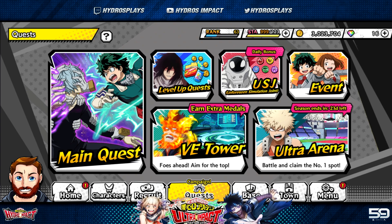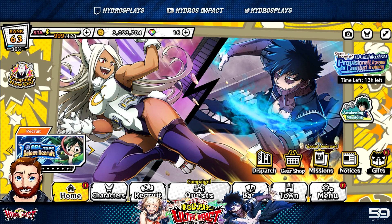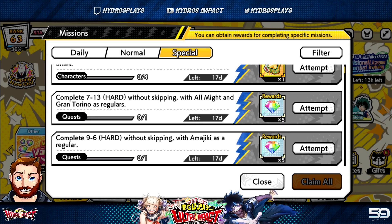You can find all this schedule information in the Discord linked below. Make sure you're completing your special missions and doing your VE Tower times two drops right now — it's the best time to be farming it. This is especially important because there's a mission that requires you to complete seven 3-Hard stages without skipping, using All Might and Grand Torino as regulars. There is a free blue SR All Might in the game, but he hasn't released on global yet, so you'll need to get the VE Tower All Might or the red UR All Might from summons.